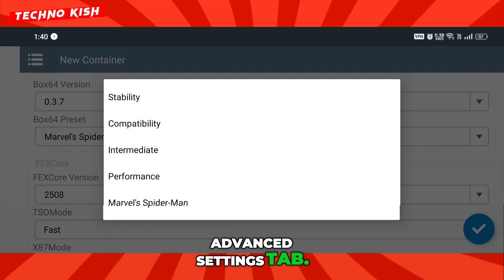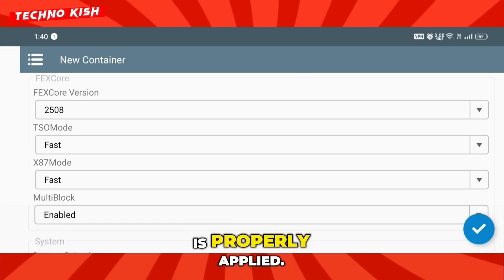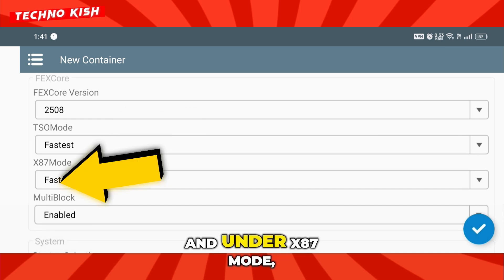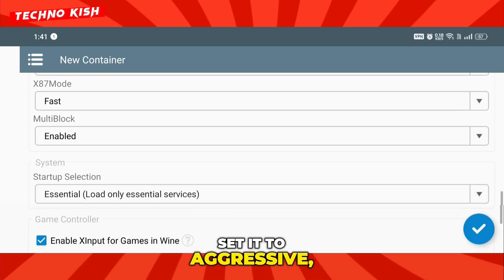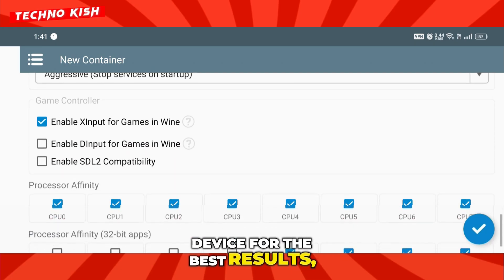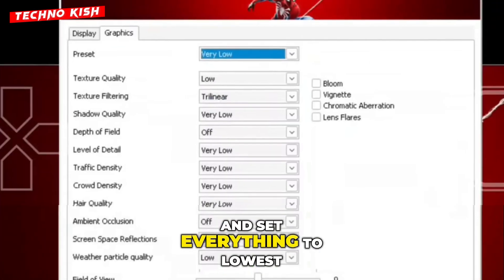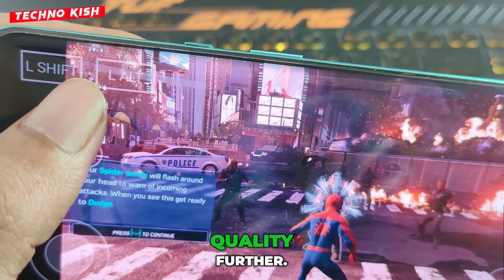Now head into the Advanced Settings tab. Here, make sure that your Box64 profile, the same one we created earlier, is properly applied. For the FEX Core, stick to version 2508, as it's the most stable build for the setup. In the TSO mode, choose Fastest, and under X87 mode, select Fast. Then scroll down to the Startup Selection area, set it to Aggressive, and make sure all CPUs are enabled. This gives you the full processing power of your device for the best results. And that's it — congratulations, you're now fully ready to play the game. Once it launches, simply go into the in-game graphics settings and set everything to lowest for the first run. This helps the emulator stabilize and load textures properly before you tweak performance or quality further.